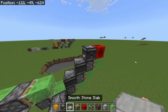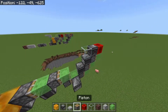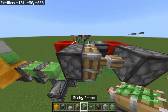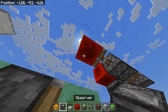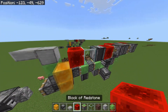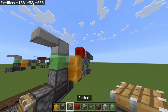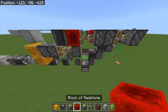Now place your redstone block up top with an observer facing in to the side. This doesn't have to be glass, but I'm going to use glass anyway because my friend designed it that way. Place another redstone block here, now place a piston — a sticky piston facing backwards and a piston going forwards. Then another redstone block, another observer, another glass block, and another redstone block. We then place a piston facing outwards, sticky piston going back, and then place the piston here and then place the redstone block after.